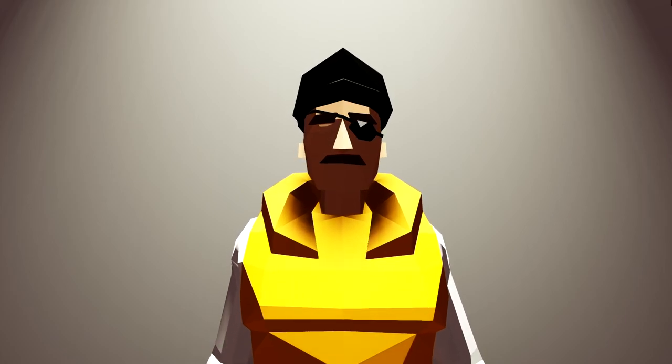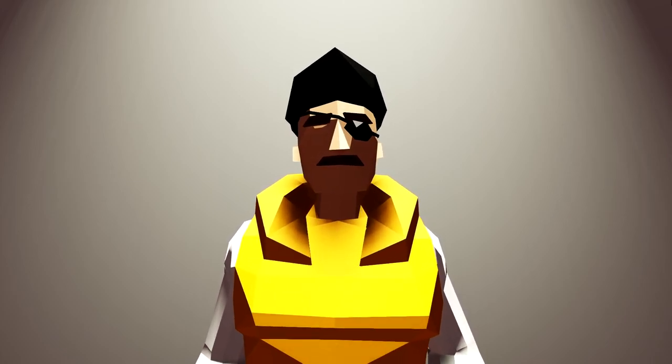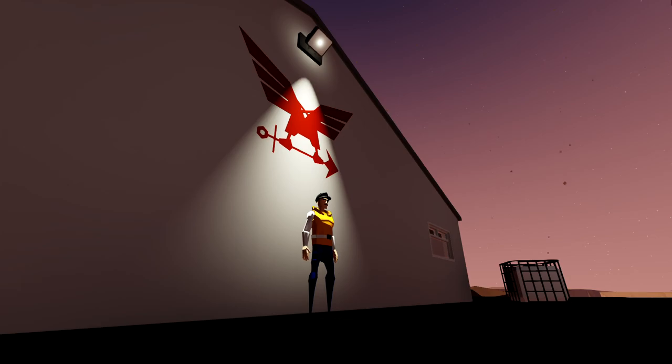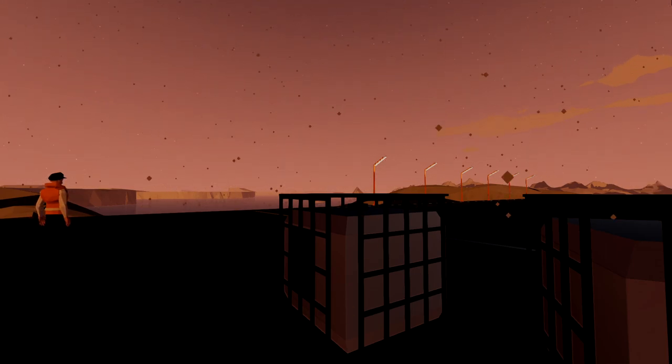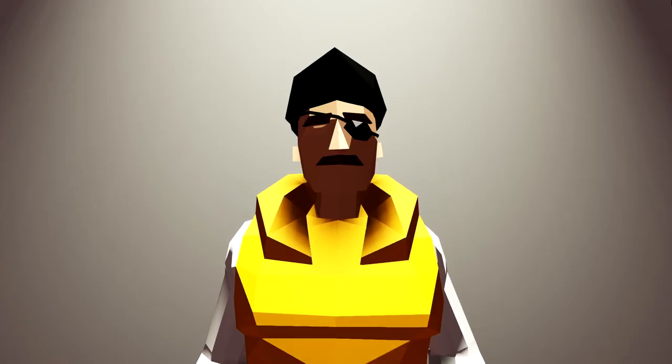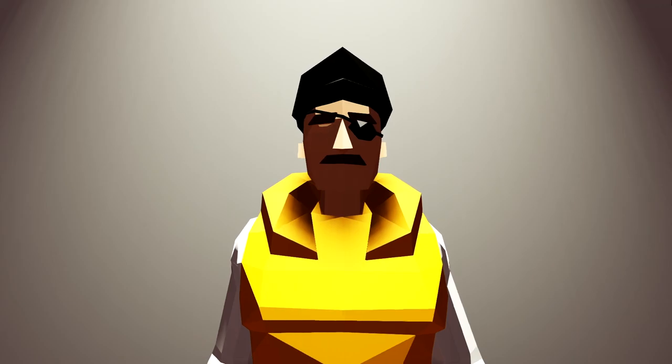Hello everybody and welcome to episode 22 of my Stormworks Career Mode Let's Play. Today we are going to fill up the boat — the new boat — with ice. We've got to collect ice samples from about 15 kilometers offshore and bring them back to get tested. So that's what we're going to do today. I have modified the new boat even further and I'm going to show you that first, then we'll get out on the water and hopefully have another successful mission.